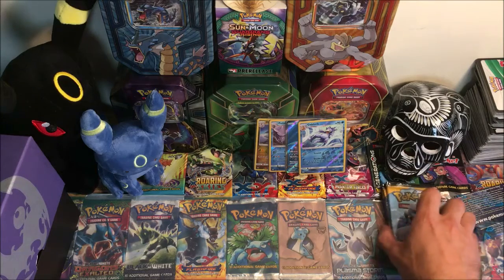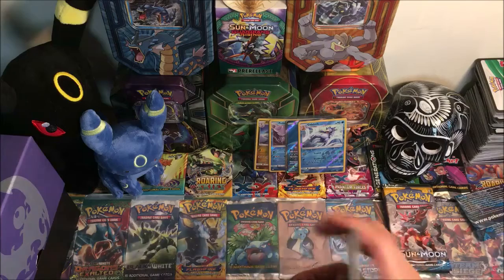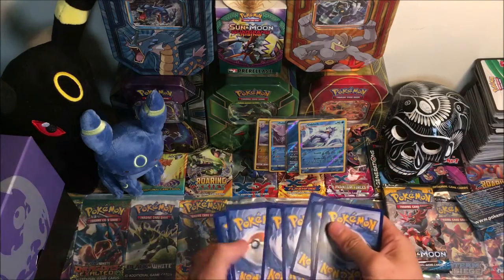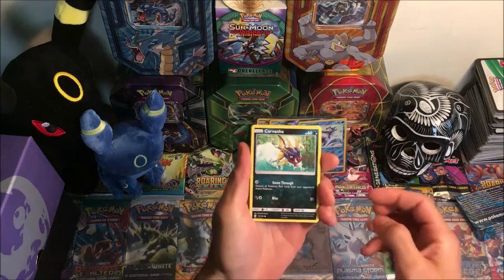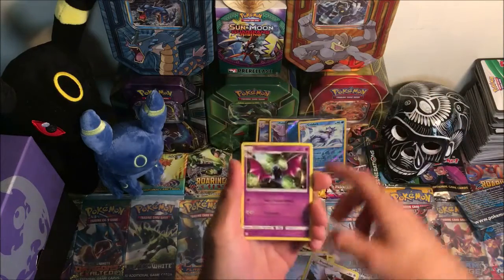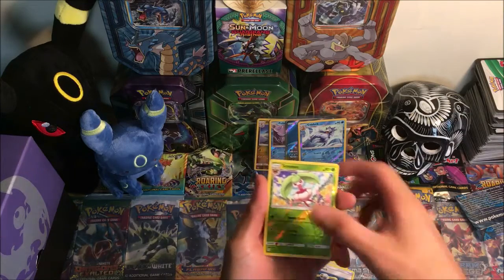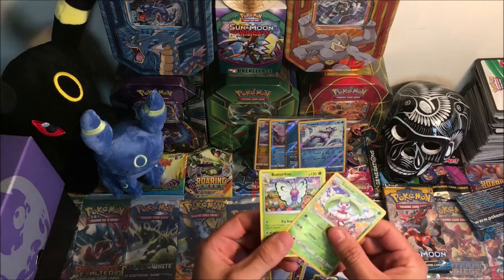Four packs left to go, we're halfway through. We have Carvanha, Pikipek, Sandile, Snubbull, Zygarde, Metal Energy, Trumbeak, Golbat, Energy Switch, reverse uncommon, and then a regular rare Butterfree. This is our first official dud pack.